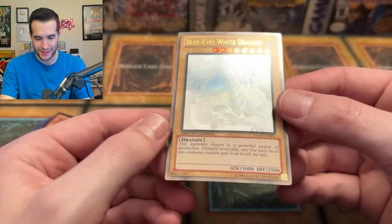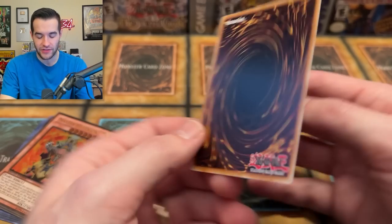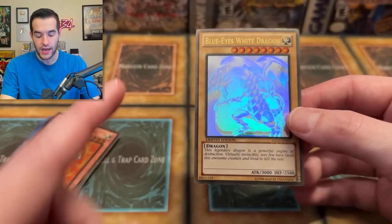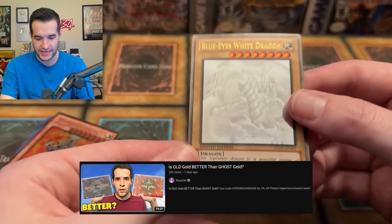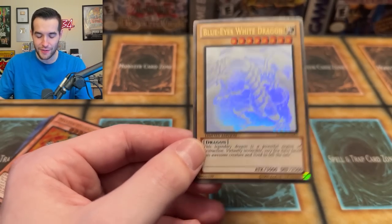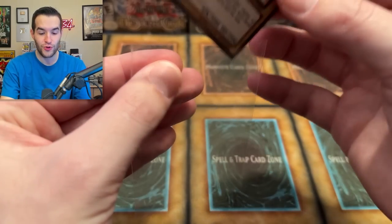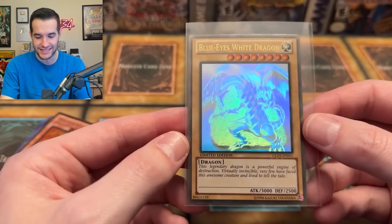Shout out to Old School Expert for selling me this, by the way. He sold me a double Blue-Eyes display! And this one does not have the ding on the side like the video the other day — go check that one out if you guys missed it. But we had a little damage on the side — I'm not seeing any damage here. Wow, a double Blue-Eyes display! Talk about a nice special for the two-year anniversary of uploading. That is amazing — a great pull. It's getting really hard to beat that.